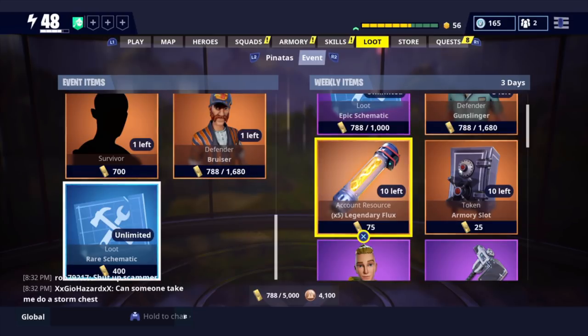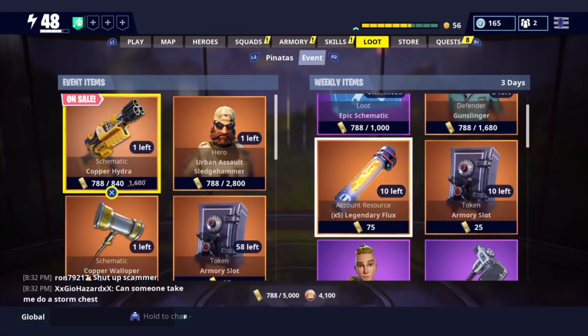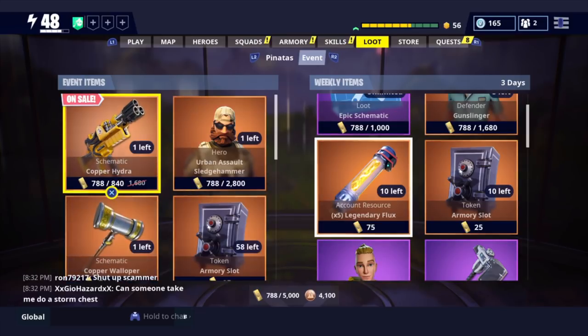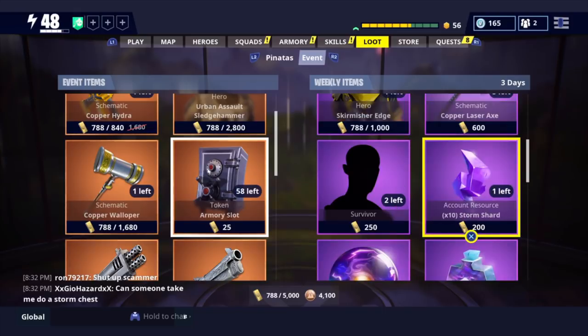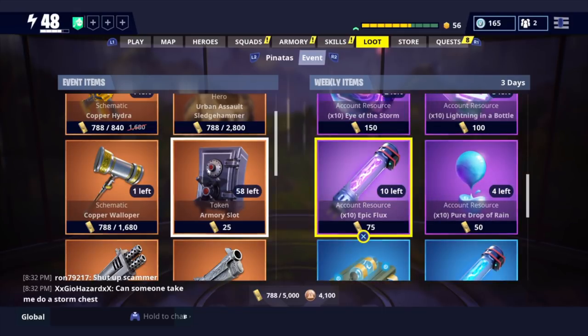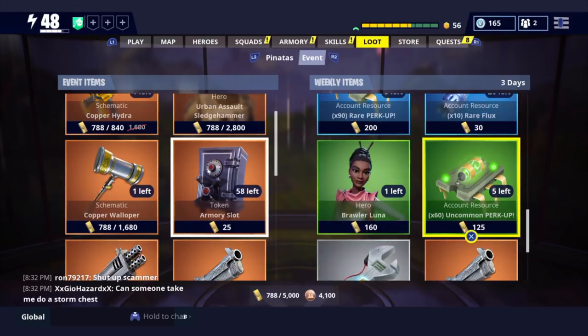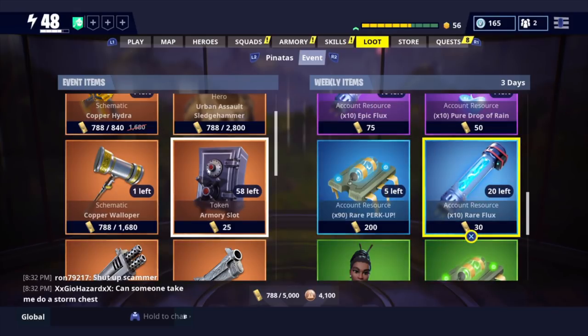Once you guys have gotten your seasonal gold, you can go over and purchase legendary flux. You're going to get five for 75 - there's 10 left. They had an event item sale where I bought some before; I don't know if it's still going to be there for you guys, but I bought like a hundred times two, and that's how I was able to recruit my mythic hero, Grenadier Ramirez. We also have the epic flux and the rare flux right here. You guys can find some seasonal gold and buy these, and this will refresh on a weekly basis.